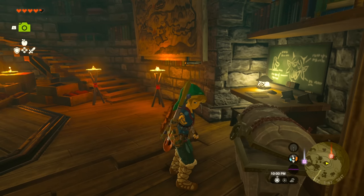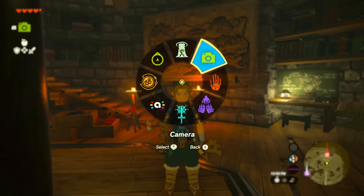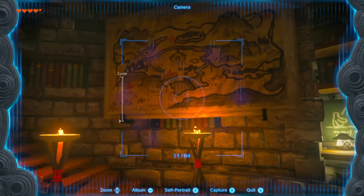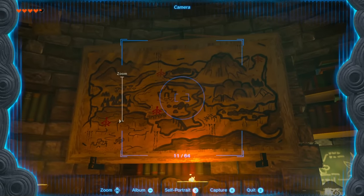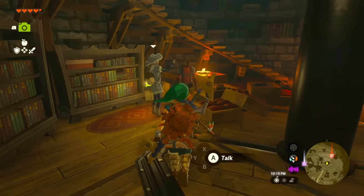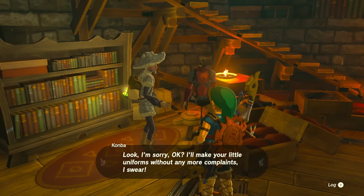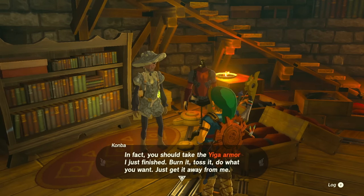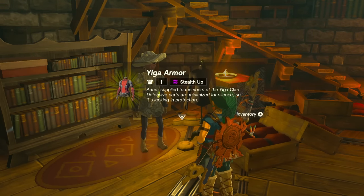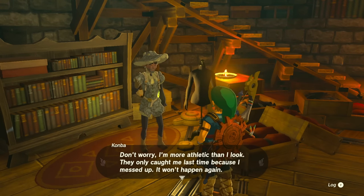While you're here, also make sure to take a picture of the interesting Yiga Clan photo and mark it on your map. Also grab the Yiga armor over there — that's a good piece that provides stealth, and if you have all the pieces of this armor, you'll be able to access places later on in the game. We'll be covering that in another video, so make sure to subscribe so you don't miss out.